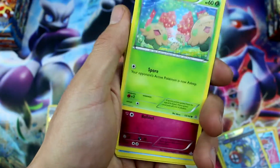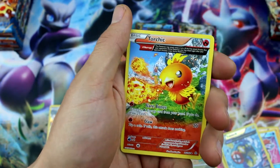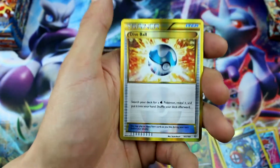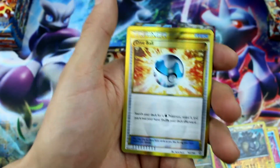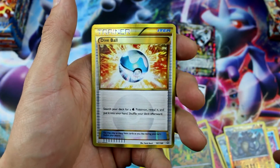We have Drillbur, Shroomish, Marill, Corphish, Weedle, Aggron Spirit Link, Torchic, Lanturn, Rhydon Reverse Holo Uncommon. And... Dive Ball Secret Rare! We said it! Who knew it? We got it! I can't believe we got two Secret Rares out of two Booster Boxes.